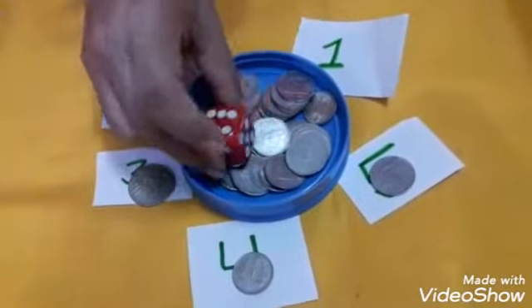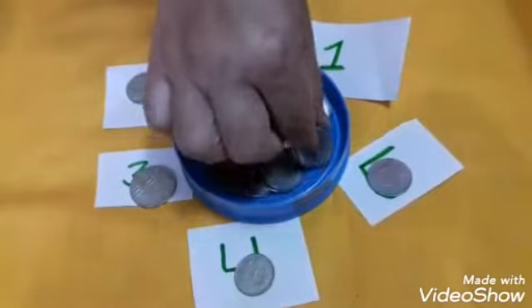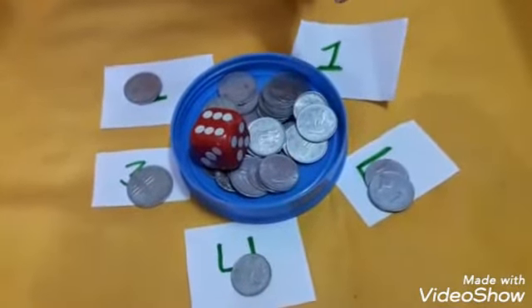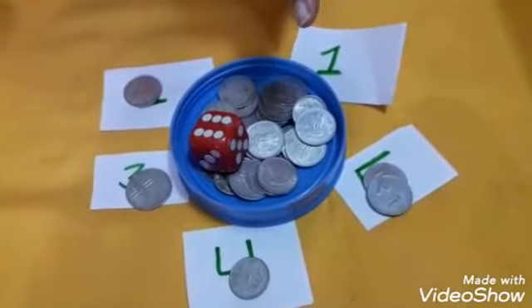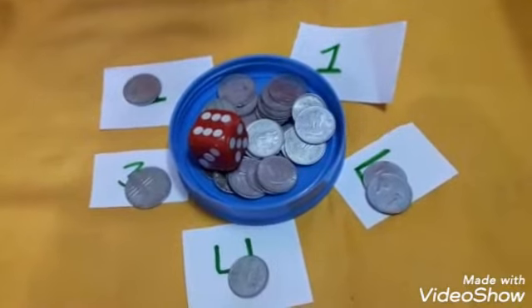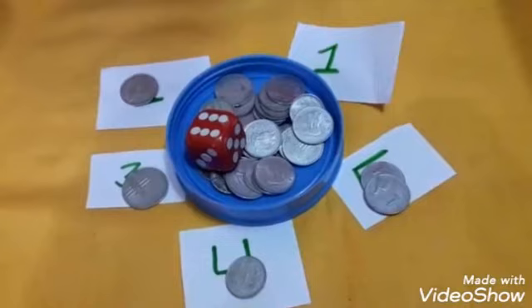Then the fifth member's turn — it came 6. Counting one, two, three, four, five, six: that member will take a coin. There is no time limit. You will complete the rounds — play for 4 or 5 rounds together. Here I will show you two rounds, but you can play as many rounds as you want.